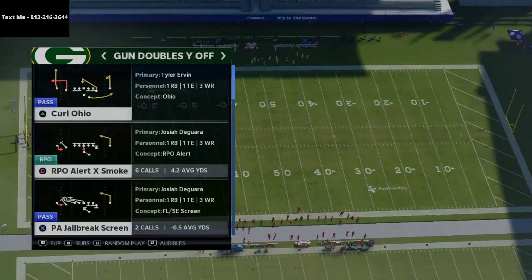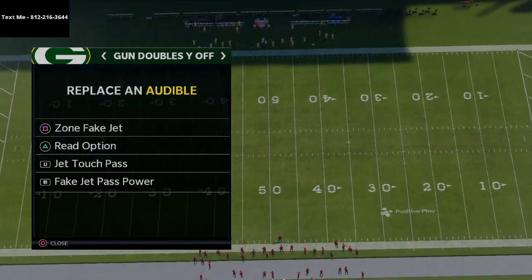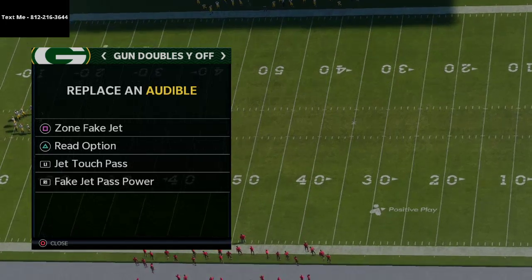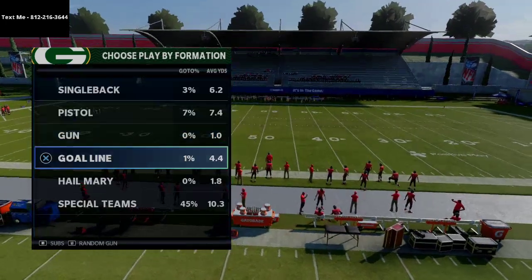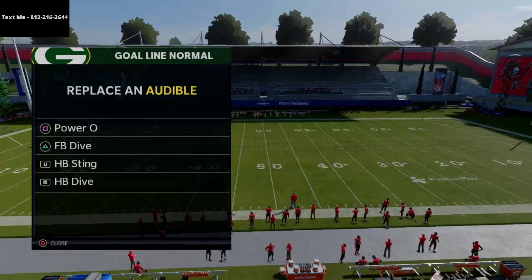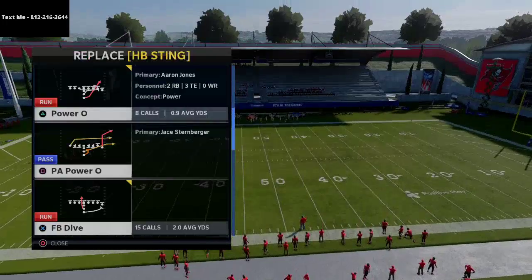We're going to set these audibles really quickly. The audibles we've set here are zone fake jet, read option, jet touch pass, and fake jet pass power. On the goal line set, which is what we're going to audible into, we've set the power O, the fullback dive, the halfback sting, and the halfback dive.